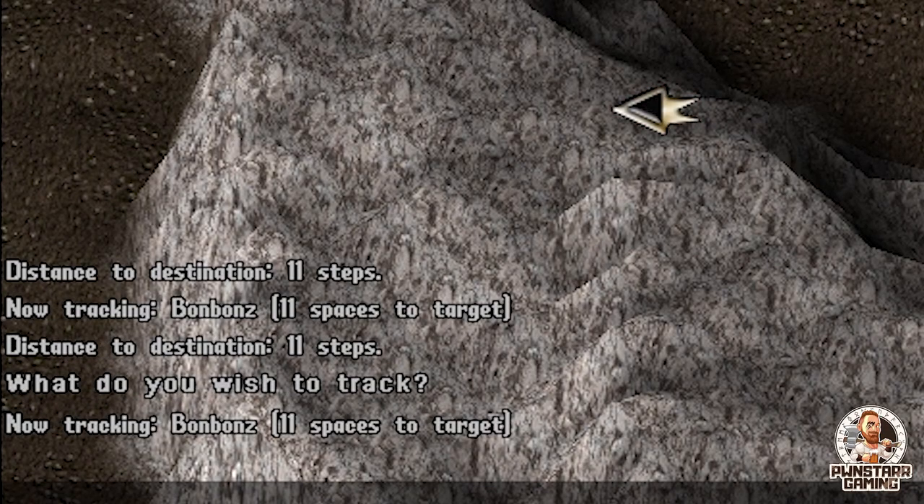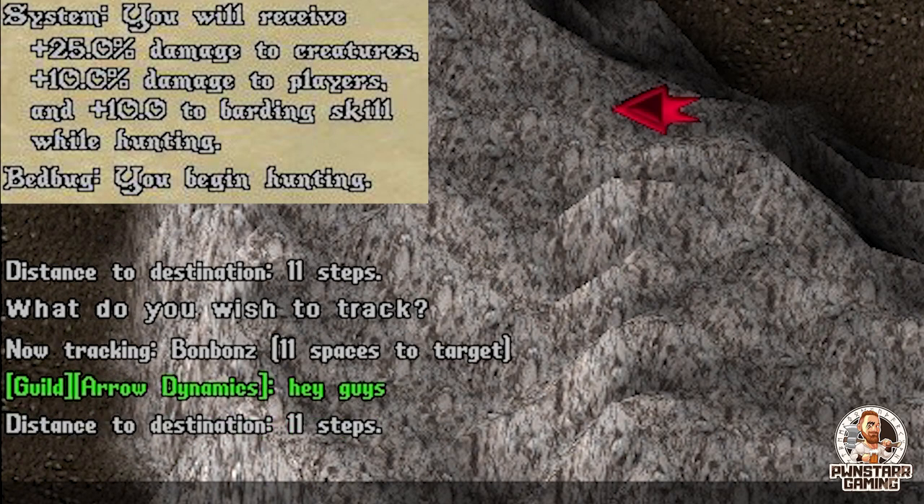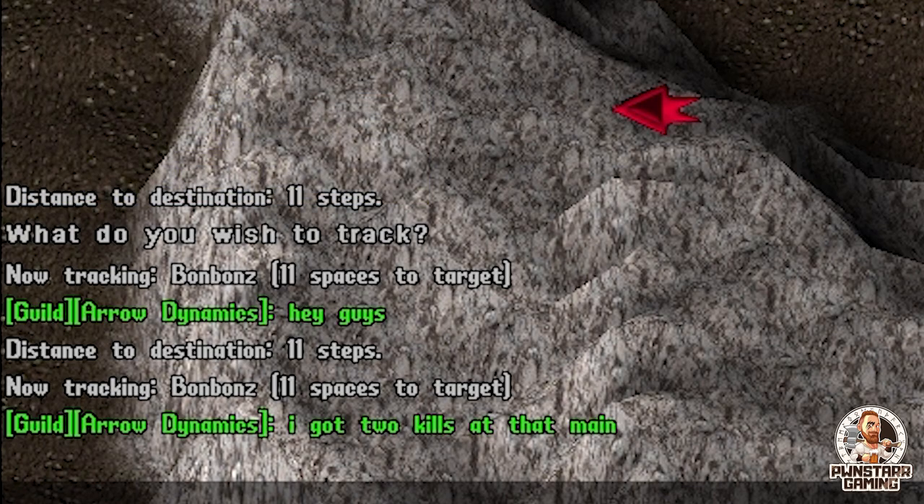Tip number one: if you're a new player, definitely pick up tracking. Tracking is not only going to help with your damage to creatures and, if you're a bard, help with barding effects — it is also going to allow you to track for reds. The second you see a name pop up on your screen, you know it's time to either hit that moon gate or hit your room book macro, which we're going to talk about next.